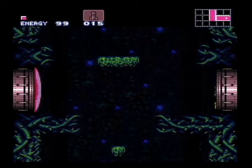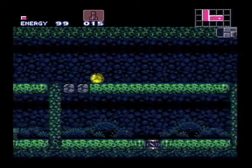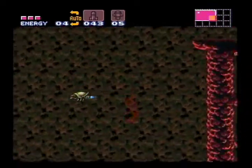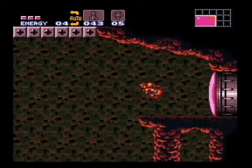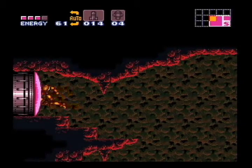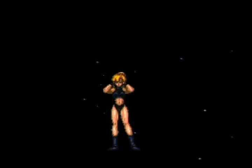Let's review. We've gone over getting the early super missiles and ice beam via the Mach Ball — remember to morph just as you hit the ground. The wall jump can get many items early, specifically the wave beam. And with the wave beam and shine spark, you can get the power bombs early. Good luck and see you next mission.